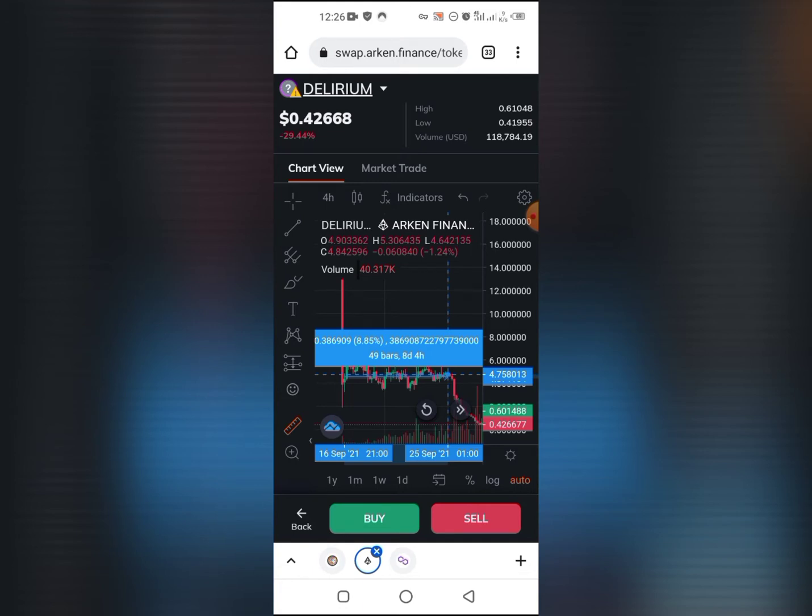Just to recap: first there is the pre-sale, or stealth launch where the devs just add liquidity without telling anybody, or fair launch where there's a set time that liquidity will be added. After the token is launched there is the farm launch, and after a while the project starts to die.